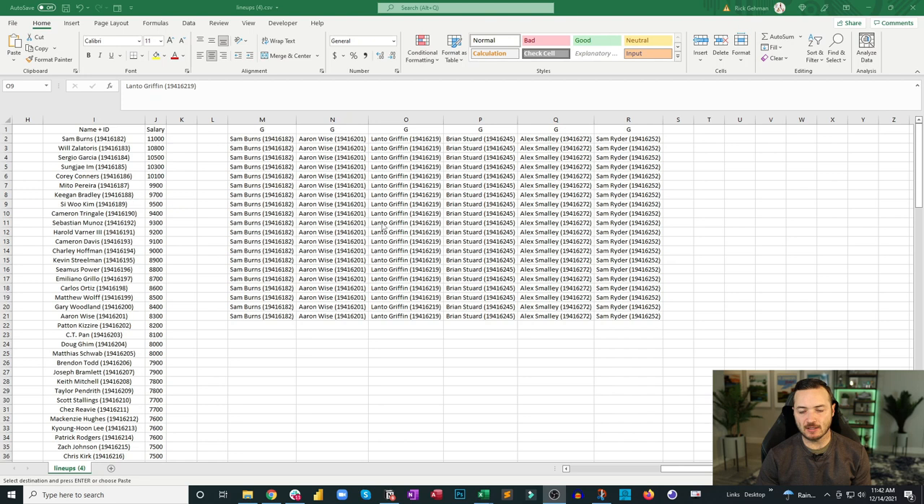Each week I download the salaries from DraftKings and enter a dummy lineup — that can be your original build or six of the least expensive guys. I would create that dummy lineup and enter it into whatever contest I want. I've found core cascading works best with 20-max contests, though I've done it with 150-max. In this example my core lineup is Sam Burns, Aaron Wise, Lonto Griffin, Brian Stewart, Alex Smalley, and Sam Rider.